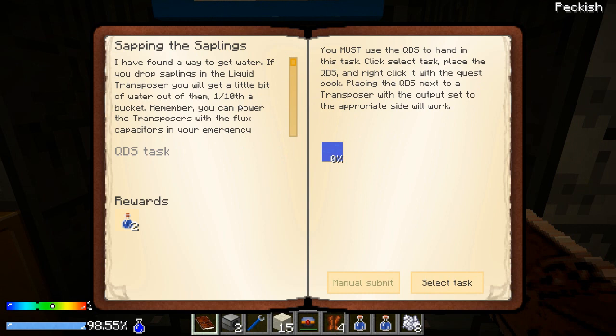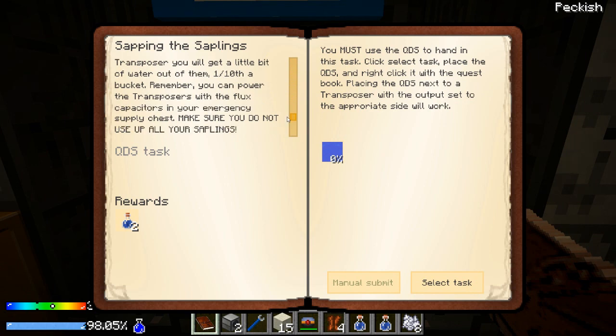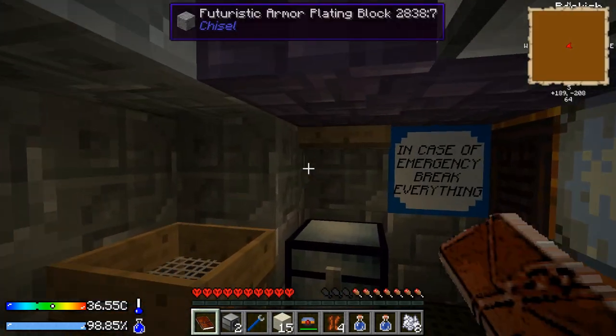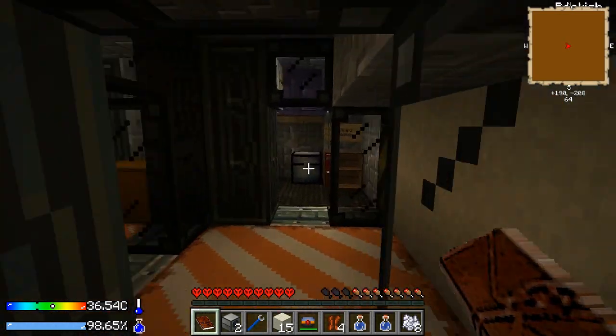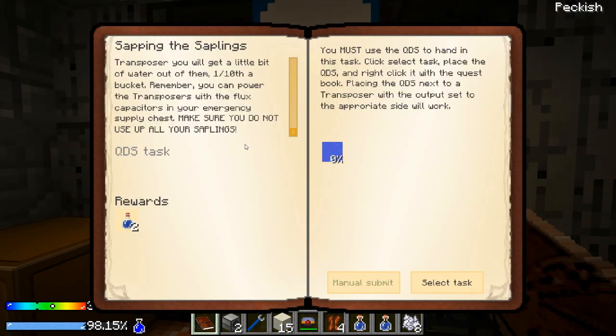Sapping the saplings quest — if you drop saplings in a liquid transposer you'll get a little bit of water: a tenth of a bucket each, so 10 saplings means one bucket. Remember, you can power the transposers with the flux capacitors in your emergency supply chest. Make sure you don't use up all your saplings. I'm not sure if water works the same as normal here — if I do this once and there's some water outside, maybe I only need 10 saplings to get an unlimited supply. We'll come to that later.